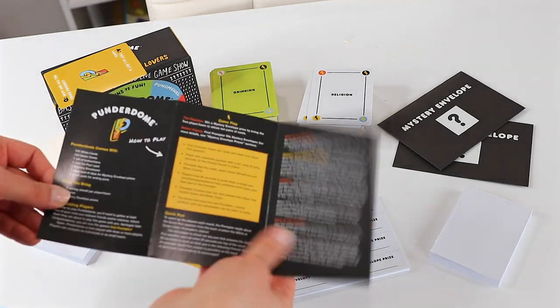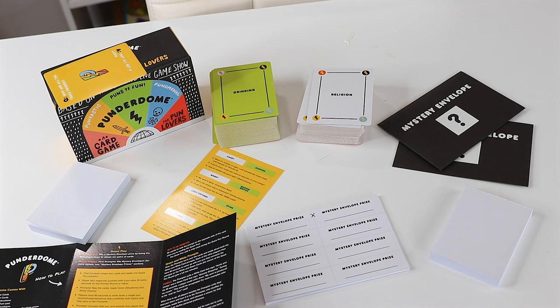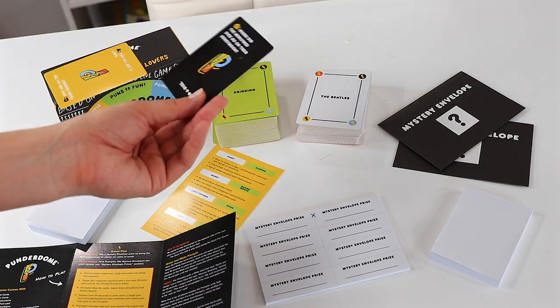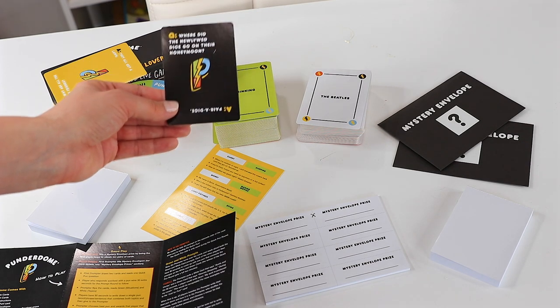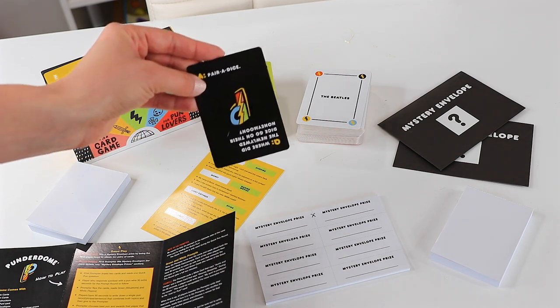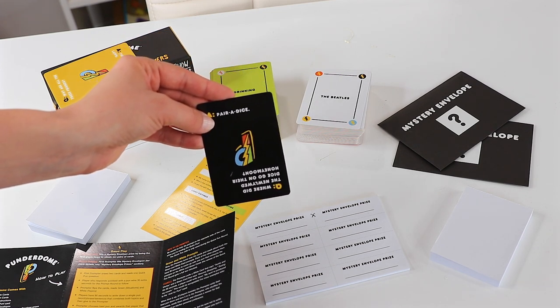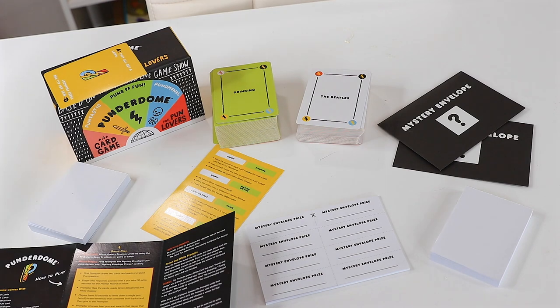Your instructions are here, but I'm going to summarize to make it a little easier. Basically, your first prompter is also going to use one of these quick pun cards. On the quick pun cards, you have a question — for example, where did the newlywed dice go on their honeymoon? Each team or player has just a few seconds to come up with an answer. If the team gets it right, they get an extra 30 seconds to work on their puns later in the game. The answer: they went to paradise!